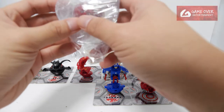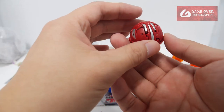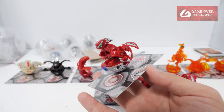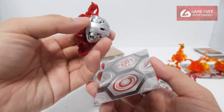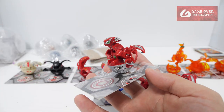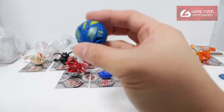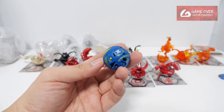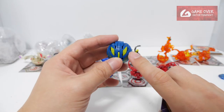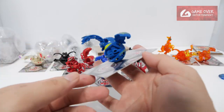Next set of Bakugan. This doesn't feel like diecast — it's Pyrus Titanium Dragonoid, the non-diecast version, feels light. And this is a very nice color — one of the rare colors for Cyborg Helios. This is Aquos Cyborg Helios, but with yellow accents.